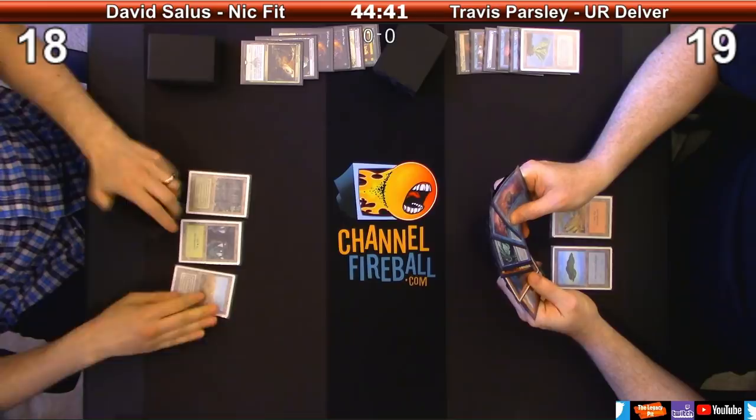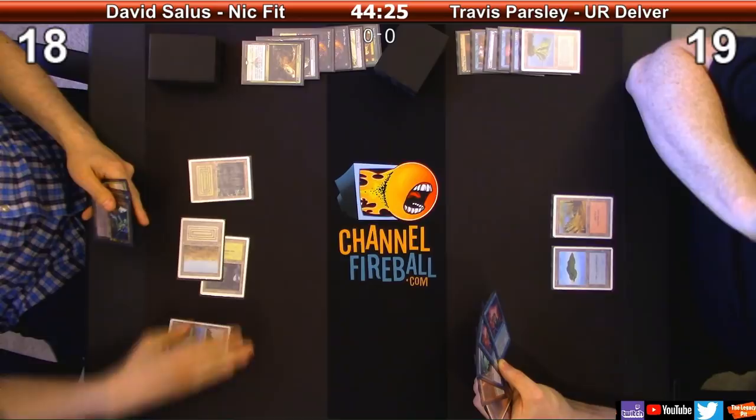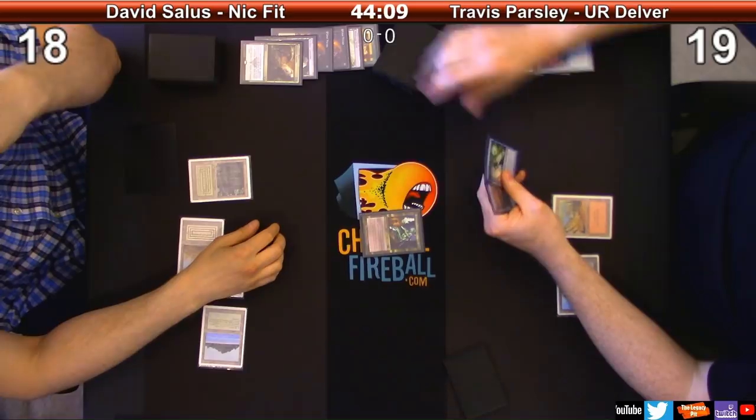Draw. We're going to go ahead and play a trap. You still have Brainstorm in your hand and you have an unknown. Let's see. I try Pernicious Deed. No - that's not mismatching - one's a Chain, one's a Chain, one's a Chain. I'm going to Brainstorm.